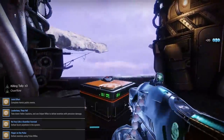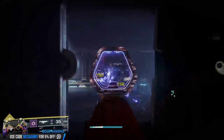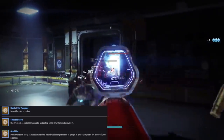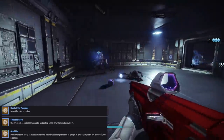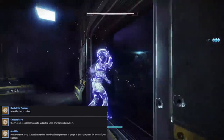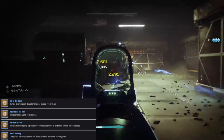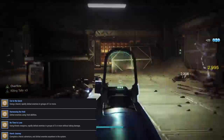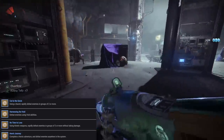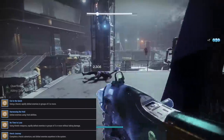Then we have Finger on the Pulse: defeat enemies using Pulse Rifles. I like to get that done in the Castellum because I'm there nonstop with my Outbreak Perfected. Then we have Hand of the Vanguard: defeat bosses in strikes — that's simple, just do a couple of strikes. Use finishers on Cabal Combatants and defeat Cabal anywhere in the system — go to the Castellum. We have Overkiller: defeat enemies using a Grenade Launcher; rapidly defeating enemies in groups of two or more will grant the most efficient progress — again, Castellum. Then we have Cut to the Quick: using a Sword, rapidly defeat enemies in groups of two or more. You could use the Castellum, or if I'm getting the Vex one done, I will go to Archer's Line and watch those Vex spawn over and over. Then we have Harnessing the Void: defeat enemies using Void abilities — once again, go to the Castellum.